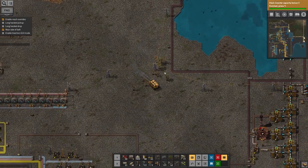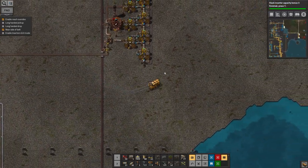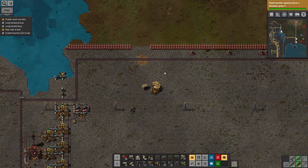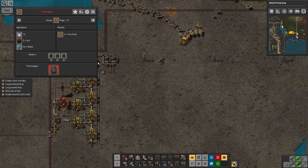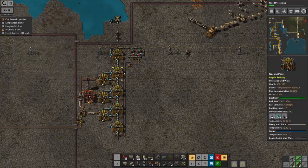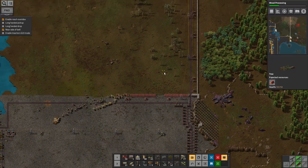Let's put this up here and let it demolish this wall. So we'll start off with the basics - turning tree seed and soil and water in an arboretum. But I need to make tree seeds, and I need to research this, which I can't do yet. Hopefully with my rack of labs over here, this is all quite easy research so it should come through pretty quickly.